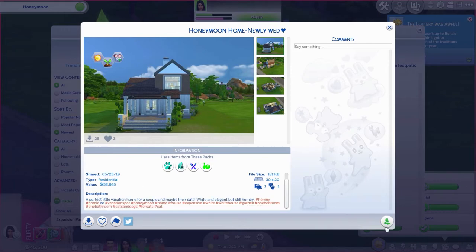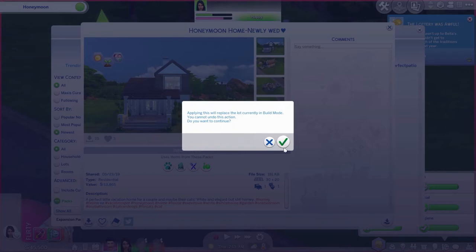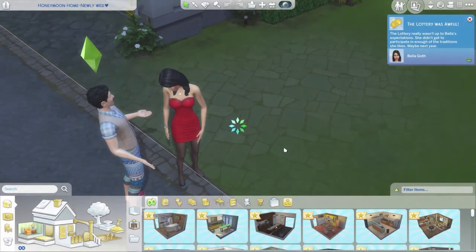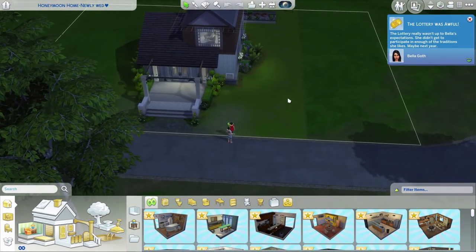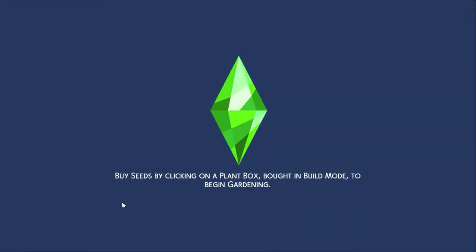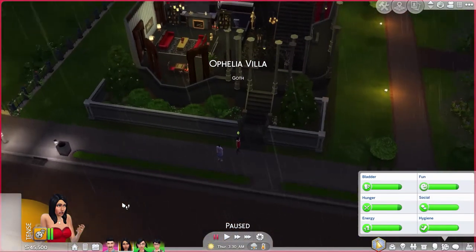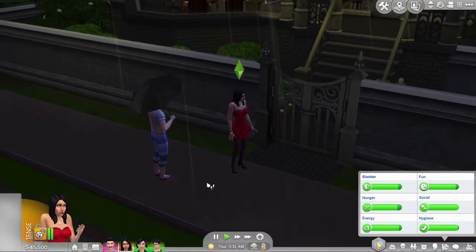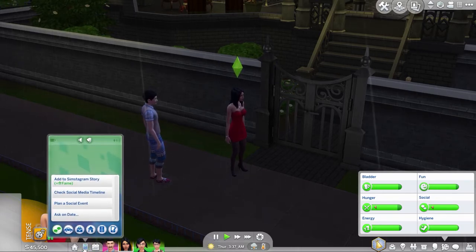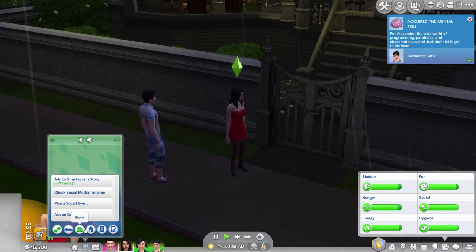Download this furnished. You can create a honeymoon oasis on a generic lot — make sure it's labeled as generic or a lounge, but generic is better because there are no restrictions. Build a house, a hotel, whatever you want, and you'll have a honeymoon cottage. This mod is really cool if you're a storyteller, into machinima, or a creative person — or if you're sick of Selvadorada or the camping place. You can send your Sims on a honeymoon in Sulani, for example.